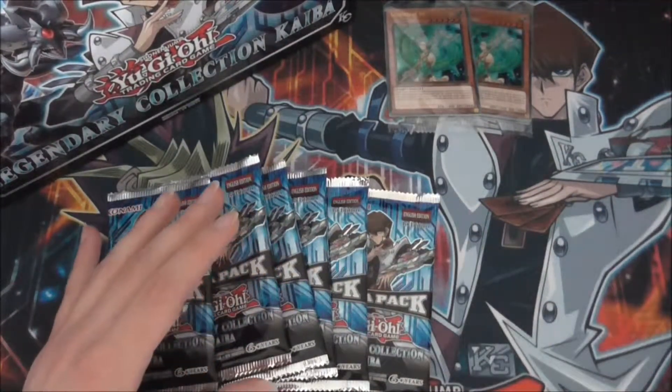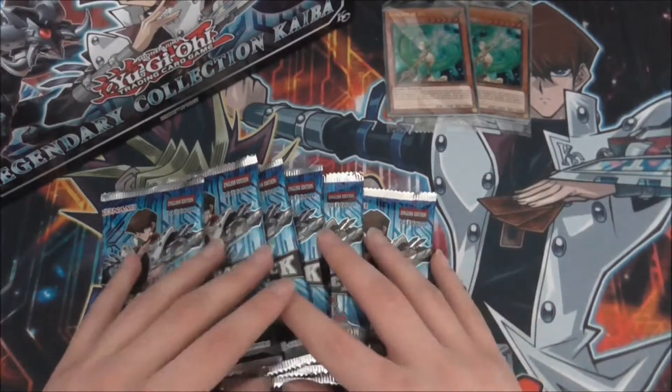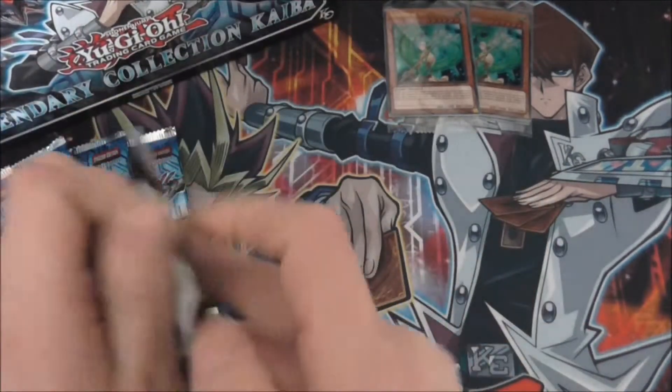So we've got six packs. What are we looking to pull? Like I said in the last video, I'm personally looking for the XY and Z ultras, but Reggeki is probably the main card I'm after in this set. There are also some collector cards I have in mind as well.